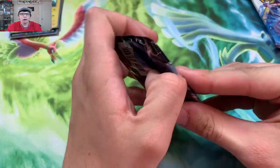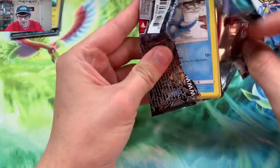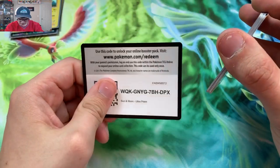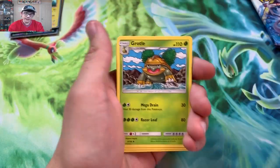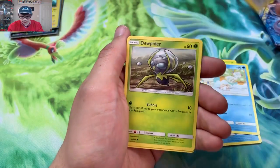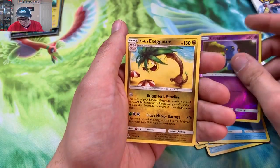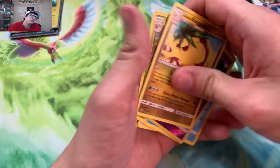Now we're going into Ultra Prism — haven't ripped this set in a while, so it'd be nice to get something. Here we go. We got a Dewpider, Piplup, Croagunk reverse, and Alolan Exeggutor regular rare. Ultra Prism, you let your boy down.